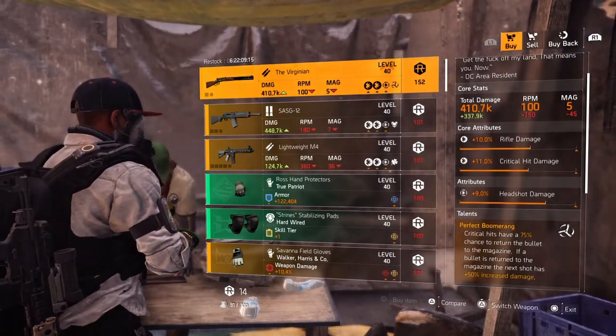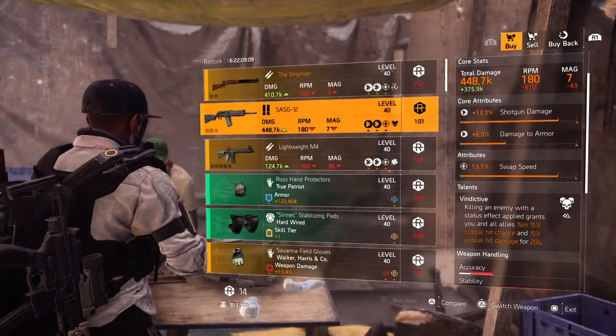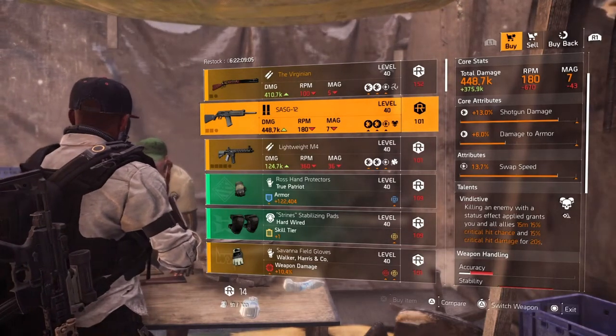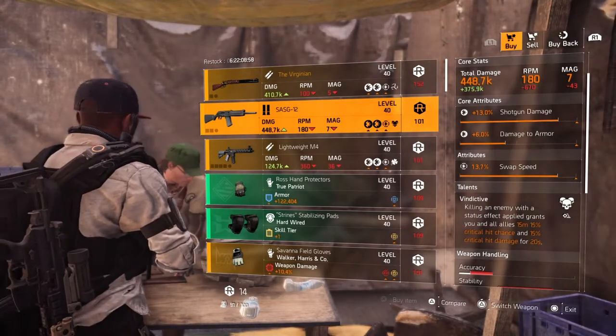Next on the list is the SASG-12 — core attribute 13% shotgun damage, 6% damage to armor, lower attribute 13.7% swap speed, and the talent Vindictive. I'm not going to go over that one again since I just covered it.